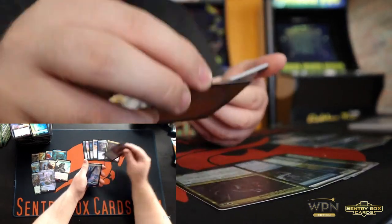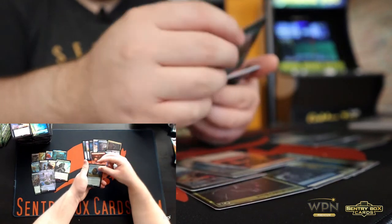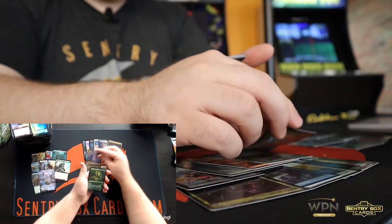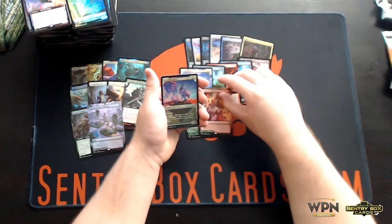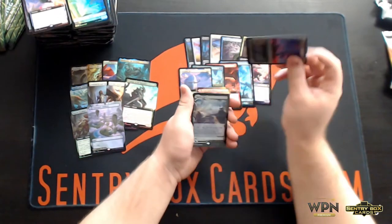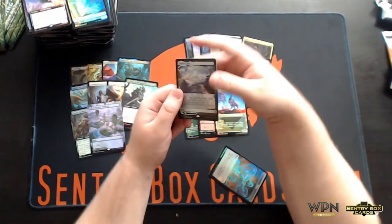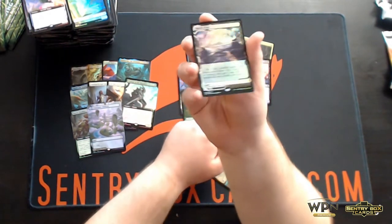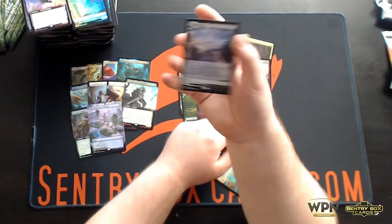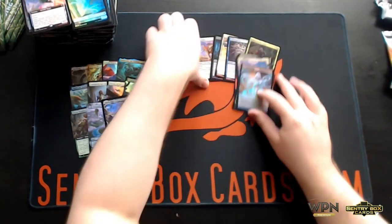Cleric of Life's Bond, Scion of the Swarm, Forest, Valakut Awakening, Kazandu Mammoth, McKindy Ox, Territorial Scythe Cat, we got the Red-Green one, Prowling Felidar, and we got a Marsh Flats in the last pack — super sweet. That's a wicked one. Great way to end that fourth box.